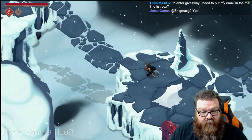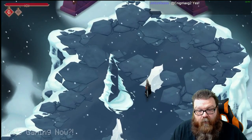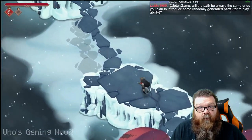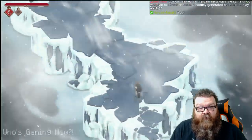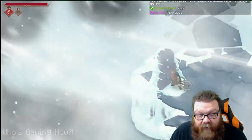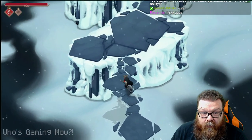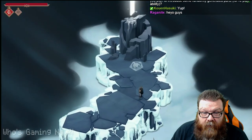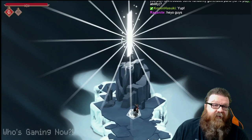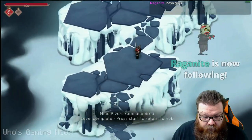Will the path always be the same, or will you introduce some randomly generated parts for replayability? We actually wanted to do randomly generated levels at the beginning of production, but after talking it through with our Kickstarter backers and the team, we decided not to. We preferred making a handcrafted experience instead - that way you could design the gameplay and people could speedrun it. Nine rivers rune acquired. Level complete - press start to return to the hub.